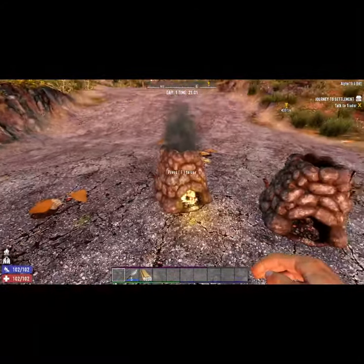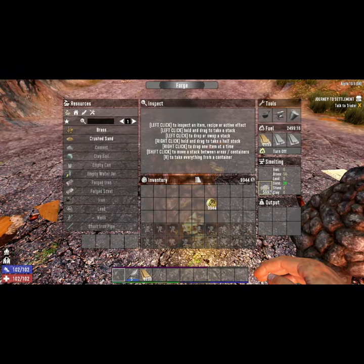Tip number two. You can smelt broken glass in the forge to get sand. As you can see, you get four sand for one glass. Look at that.